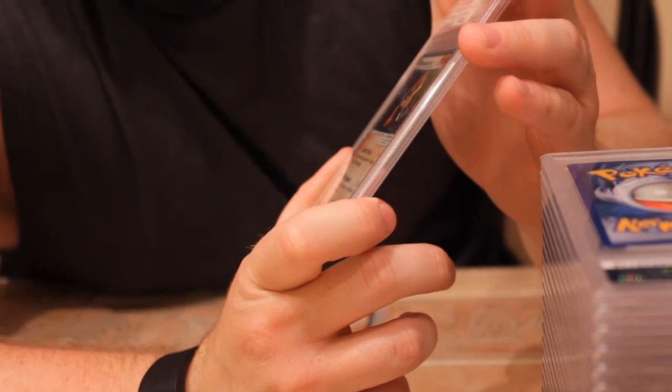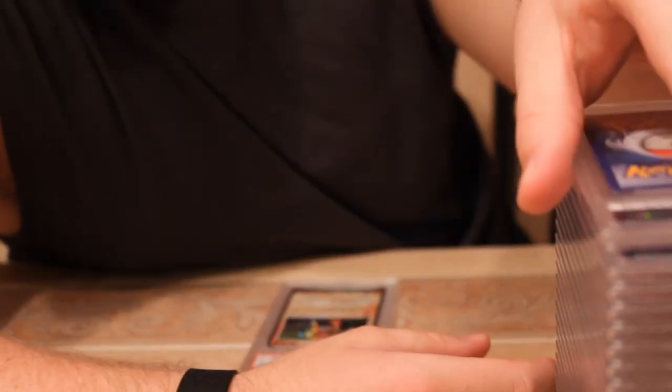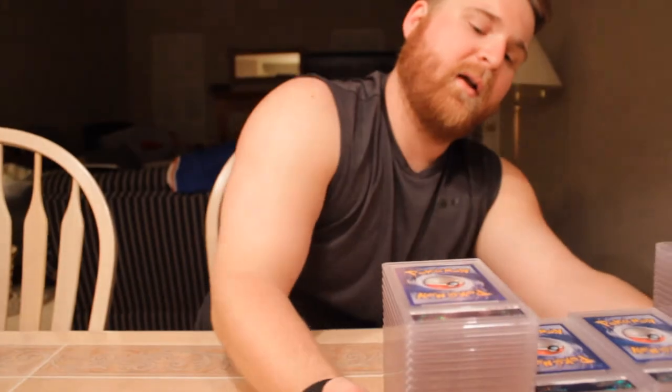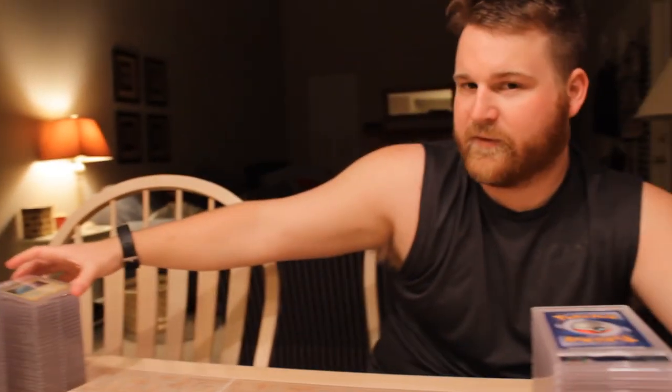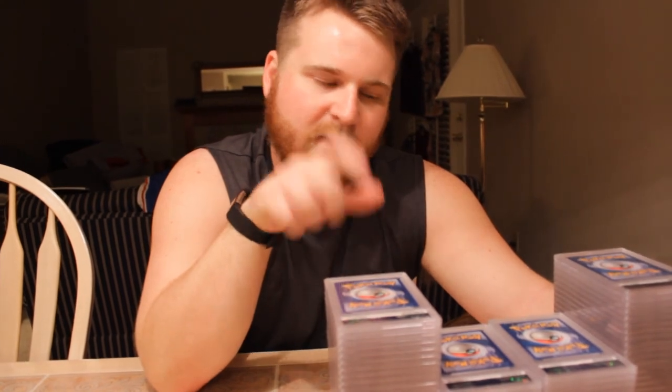Next we have Hitmonchan from the same series with a mint nine. And last but not least, another Hitmonchan with a nine. So that was part one of the 220 card return — trying to make it a little shorter. The next part will be coming up shortly. If you enjoy these videos, give a thumbs up, comment below what your favorite card of the return was, and make sure you're subscribed so you don't miss future videos!